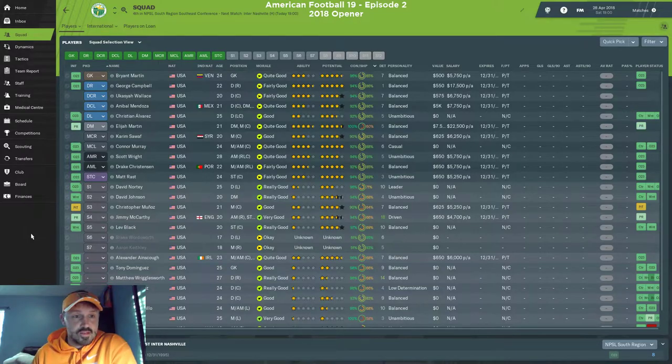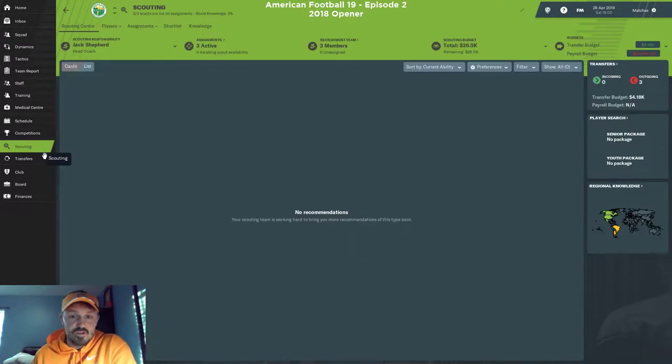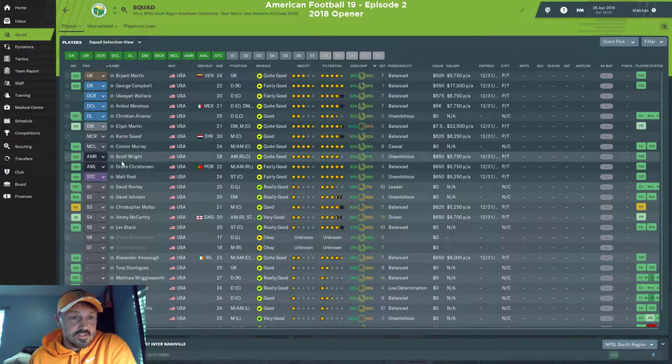My scouts just aren't bringing me very much, so I had to sign whoever would sign with me from what they brought. I try to play the game straight — I only sign guys my scouts bring me. I might have scouts go look at specific teams, but I don't sign people from a general player search unless my scouts have scouted them. This season, that approach didn't bring me very much.